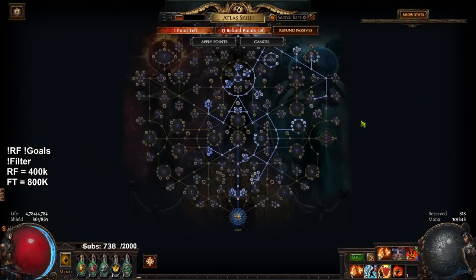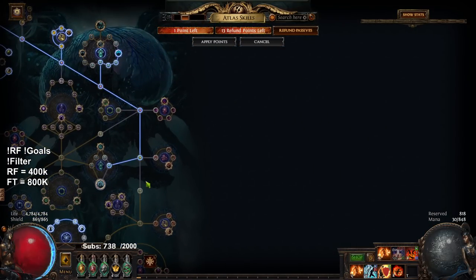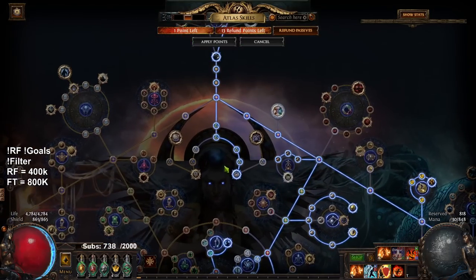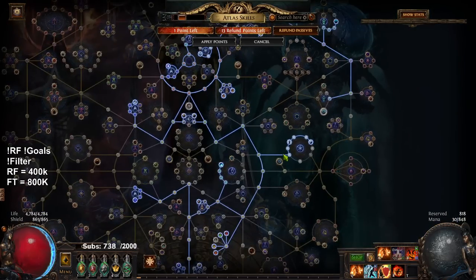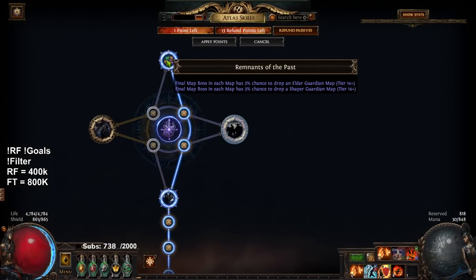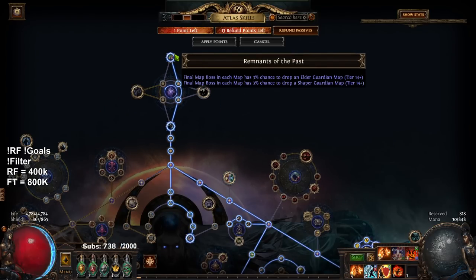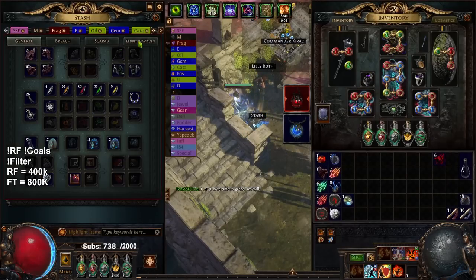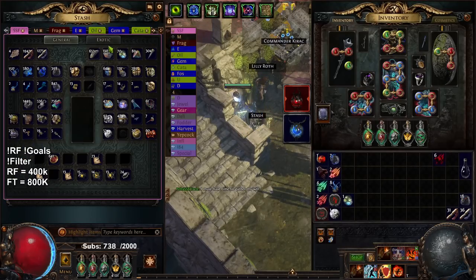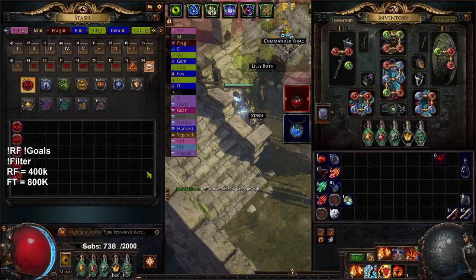I have done some Atlas respeccing - quite a bit. The big point clusters have been moved around a lot. I respec'd to start acquiring the Guardian maps because if I want a usable Watcher's Eye or want to spawn Uber Elder, I'm gonna need a lot of Guardian maps. My bulk has been growing quite a bit - I have at least one set of everything, which is pretty nice.